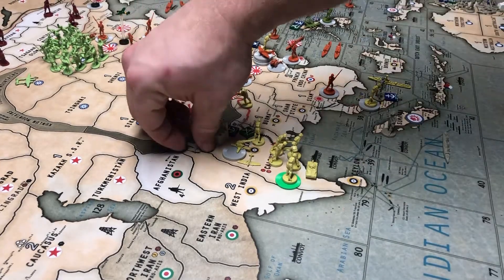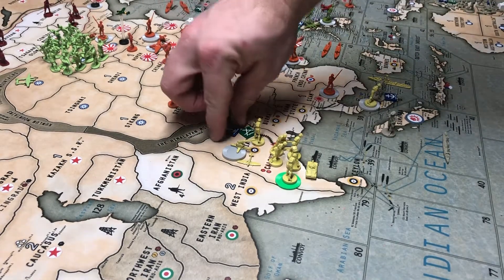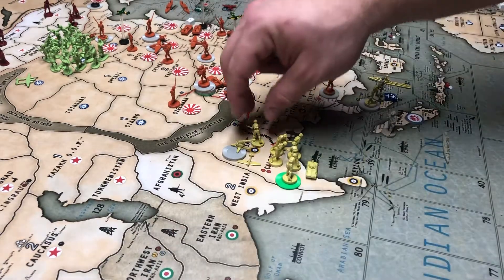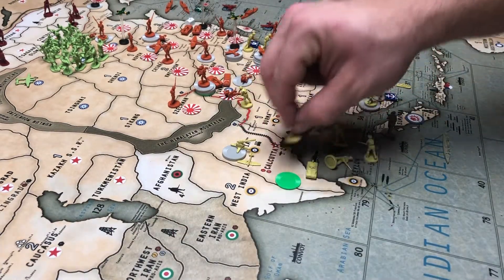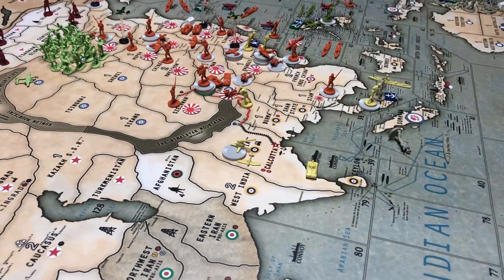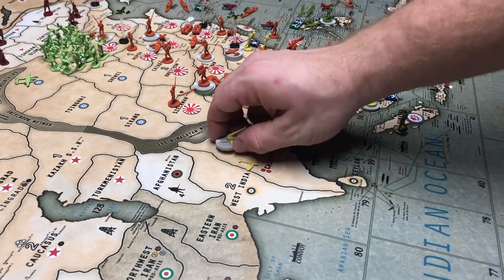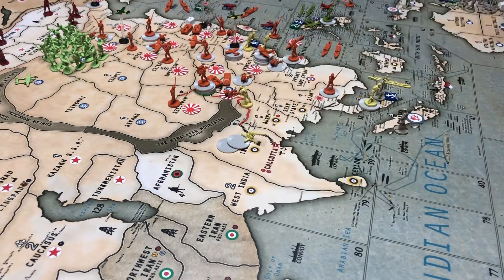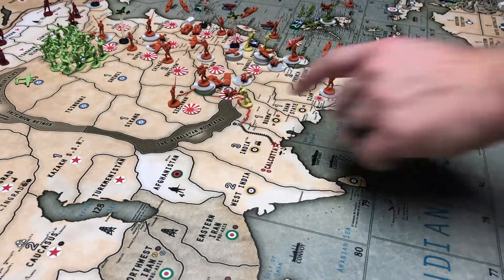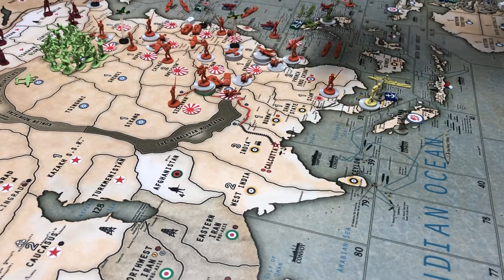India has an Anzac fighter, major complex, naval base, and air base. There are nine British infantry, a British tank, three triple-As, and a fighter. Burma has one infantry. Hong Kong has two British infantry and a naval port.